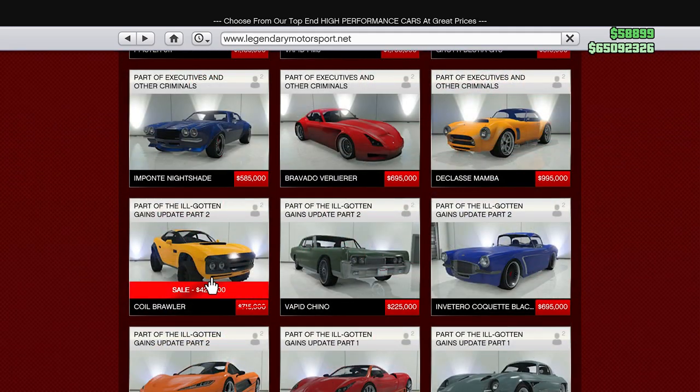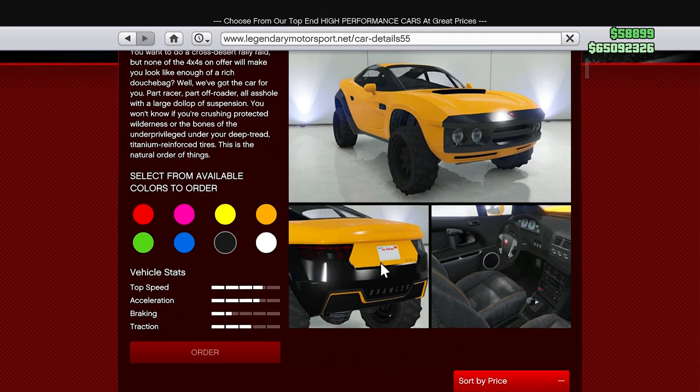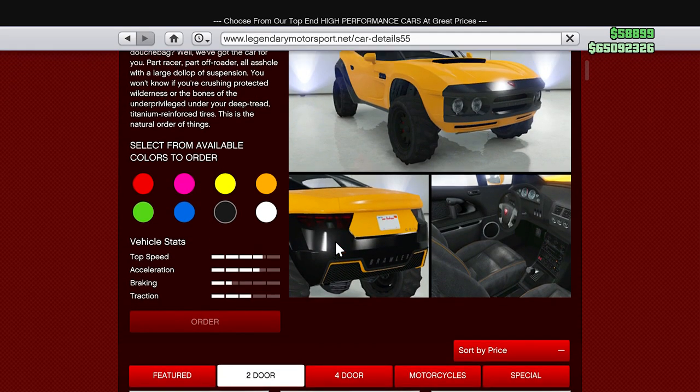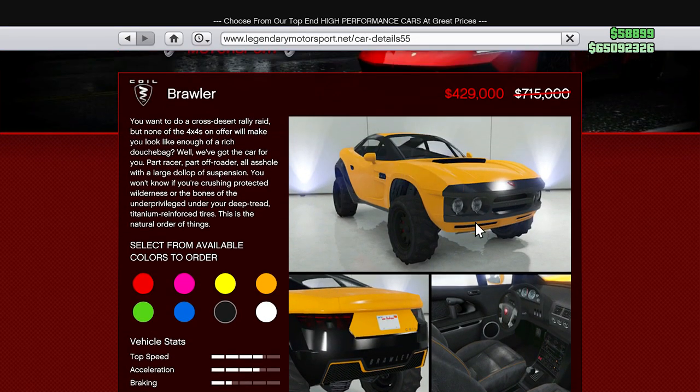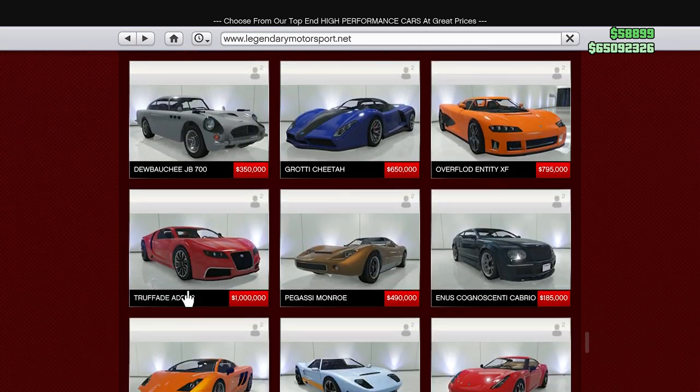We have the Coil Brawler on discount for 429,000. This is a pretty good off-road vehicle. It's not the best of the best, but if you're good at racing, it can be competitive. We have the Chameleon for $0. I'm not sure if that's actually a discount or it's just completely free for me, but if it's also free for you, definitely get your hands on it. It's a really nice looking electric car — one of the nicer looking electric cars in the game.